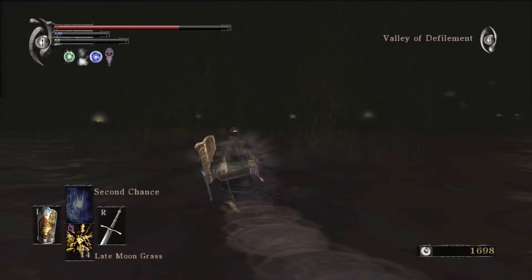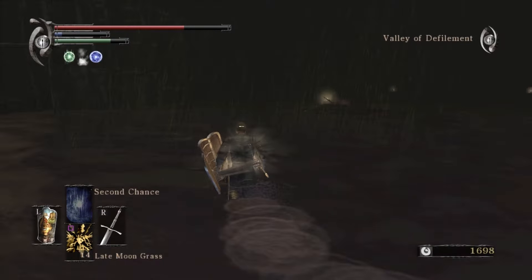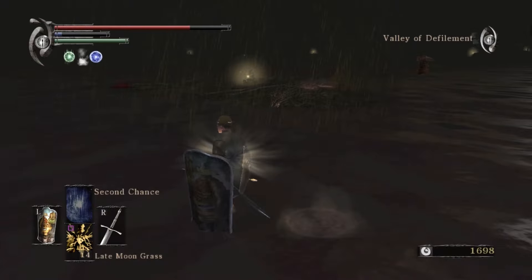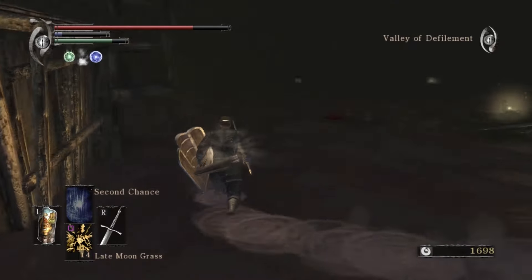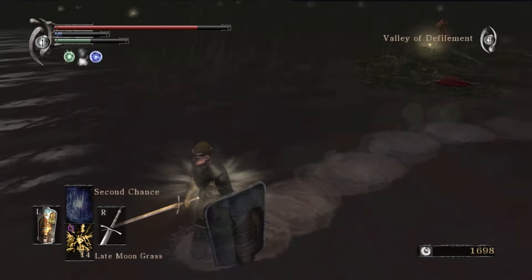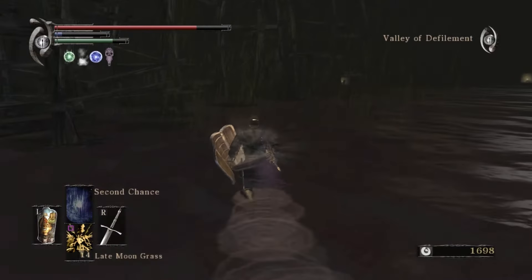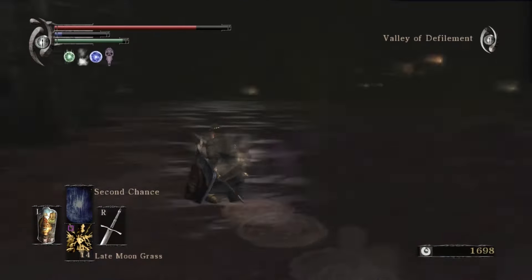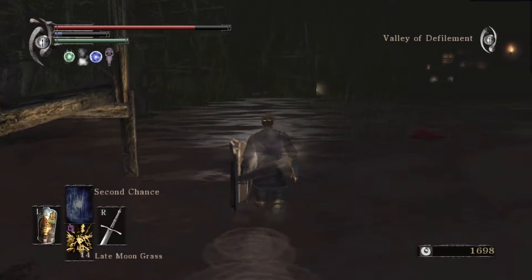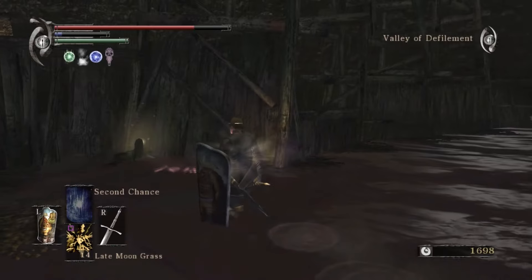If you do end up trying to fight the Black Phantom out here, the best way to deal with it is to two-hand your weapon and hit it. She's not naked — she's wearing something. Oh crap, I hope she didn't spot me. Run away! If it's not already apparent, I am a big coward and I have no intention of fighting her. I believe they often reference that Black Phantom in later Souls games — in Dark Souls, she's Maneater Mildred, who can invade you in the bottom part of Blighttown.